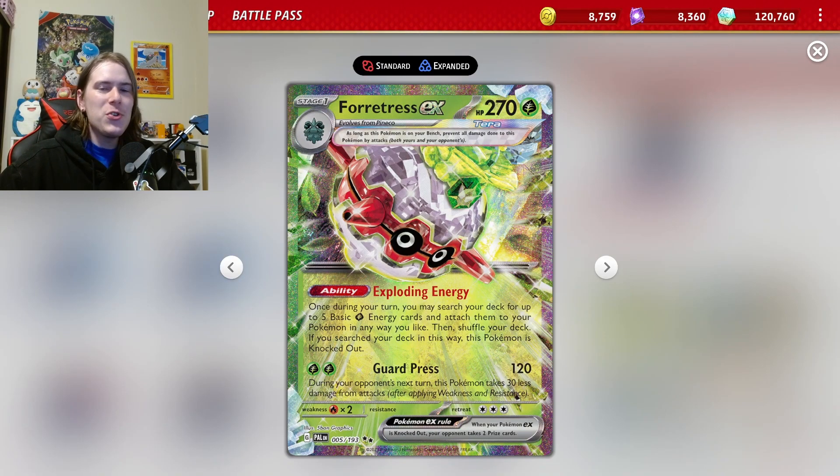When Fortress EX was first shown to us from Paldeo Vault, we thought this card was bad. And don't get me wrong, it's still not good to give your opponent prize cards, especially with the type of thing we're going to be doing. But I feel like this type of ability really does thrive in this deck. Fortress EX allows us to use Exploding Energy and search our deck for five basic Grass Energy cards, attaching them to our Pokemon in any way we like — which is pretty gnarly. But the cost is that Fortress gets knocked out, so they get two prize cards.